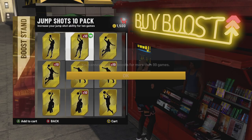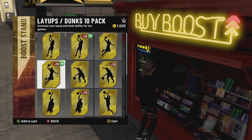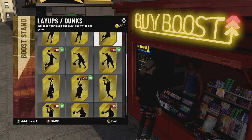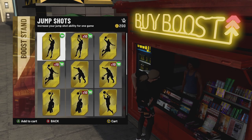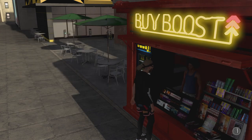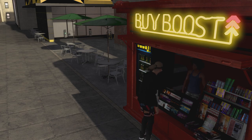Tip number three: buy jump shot boosts. You don't need them, but if you're really struggling with your shot or you have a low 3-point rating, buy jump shot boosts if you can afford them. They are very useful and will help you make shots and green shots. It's better to have jump shot boosts than not to have them, so put them on.